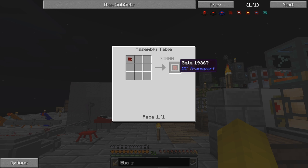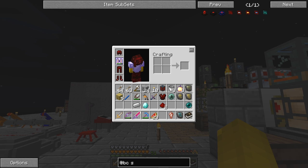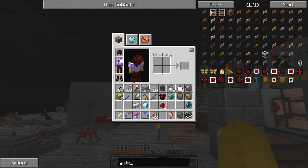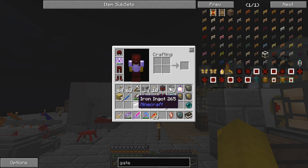On the assembly table with 20,000 RF I think it'll make a gate. What we want to do with the gate - basically I want a special type of gate. It's called the autronic gate - let's see if we can find that quickly. There's iron gates, gold ones and diamond ones, and as they go up here - the autronic gate. This is the interesting one. We need a pulsating chipset, a redstone chipset, and an iron chipset.